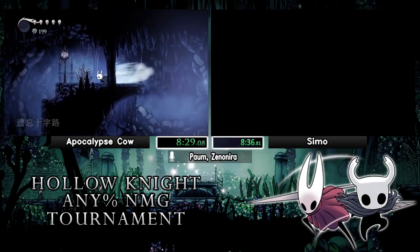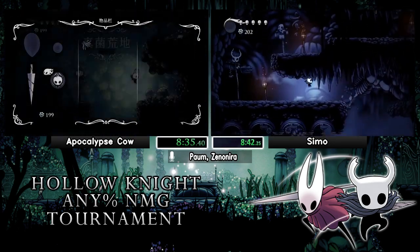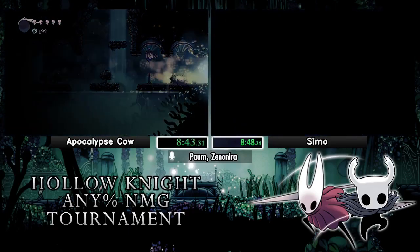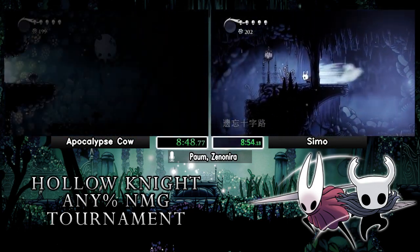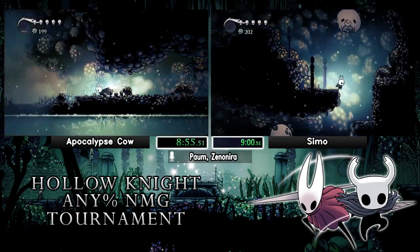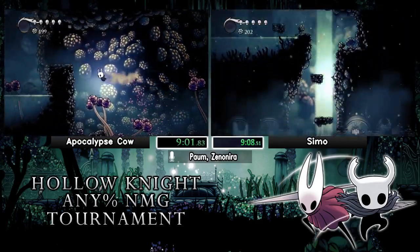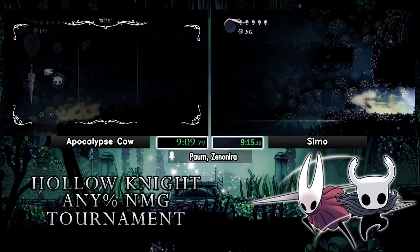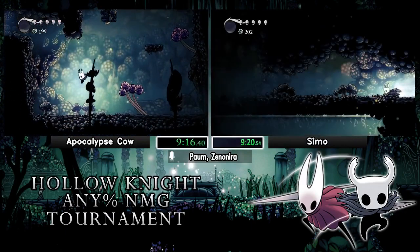Both runners now have dash. Semo is a bit behind, probably because of the fireball skip he missed in Green Path. He can still make it up — there are a lot of areas in this run where you can gain or lose a lot of time, so he's not out of it. As we saw last race, Watcher Knights and all of late game are huge turning points. Semo at 119 geo — if he can get one of the five-geo nodes from the big Mantis we have to kill, he's fine. If he ends up at 199 geo, it's going to be really slow for him to get to the 206 count.